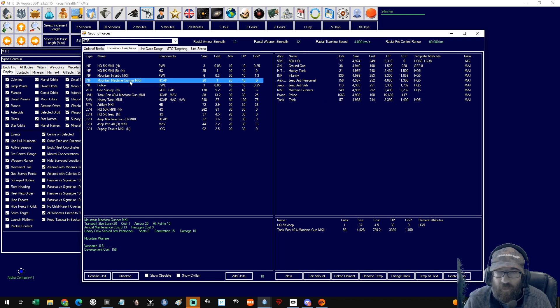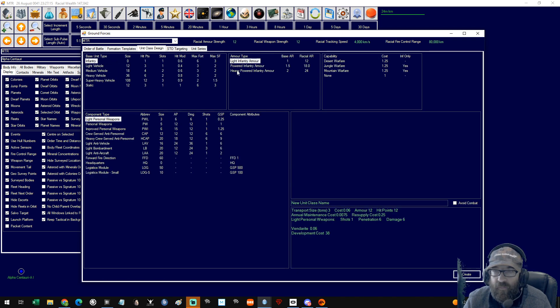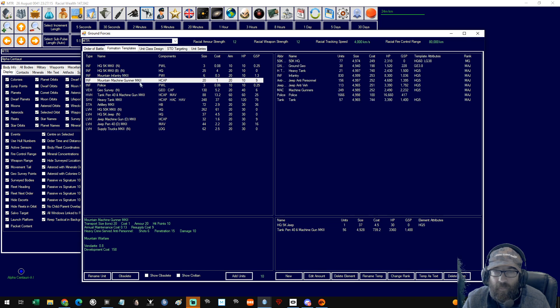Because we've had some new tech, we're now at 12/12 with our armor and attack as a base unit. For instance, machine gunners have got heavy crew service anti-personnel and they are 15 with an armor of 20. If we do heavy crewed infantry who are good at mounting, they are now going to be 24 with a penetration of 18. So 24/18 as opposed to 20/15 — we've got better all round.